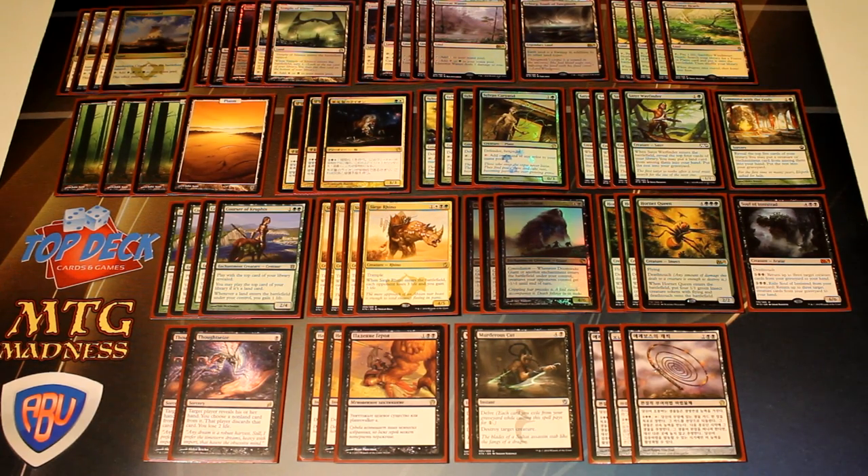I have four Courser of Kruphix in the main board. It lets you win the attrition war pretty well, lets you play lands off the top so you actually get to your valuable spells quicker, and you can also manipulate your draws with fetch lands if you want to reshuffle your deck and have a new card revealed on top.